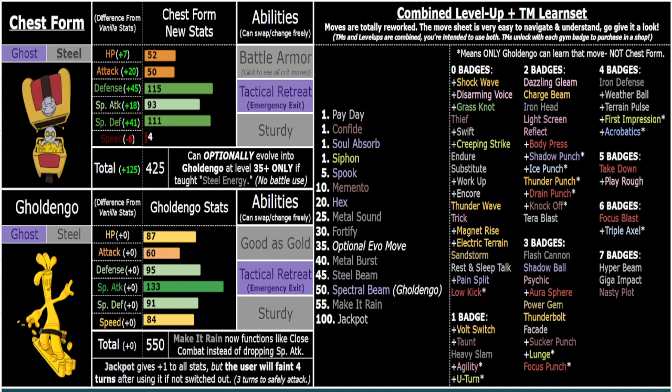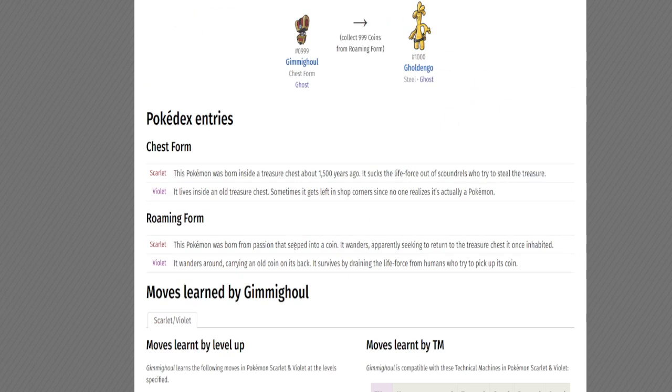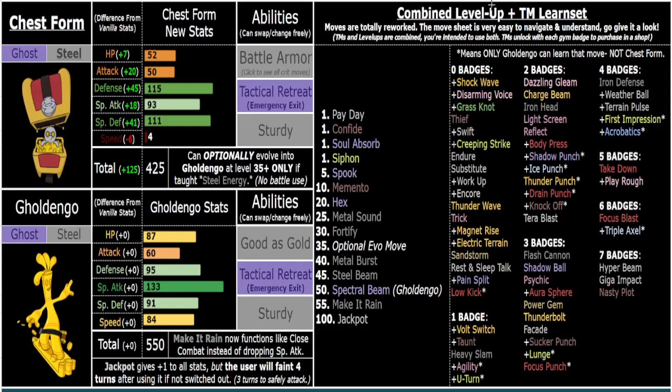Metal Sound plus Siphon is also pretty great. Siphon is a Bug-type draining move — I gave it to Goldengoo because the Pokedex entry talks about draining the life force out of scoundrels who try to steal the treasure. A lot of Ghost types fit Siphon for that reason, and they fit Soul Absorb very well too. Anyway, thank you for listening — I'll be back for more. Peace.